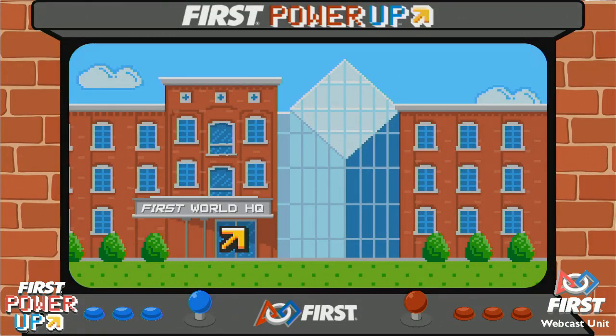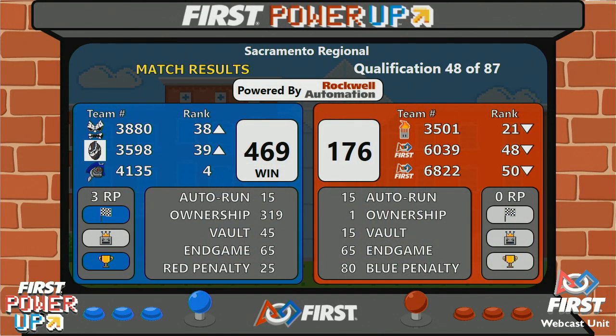And here come the official scores. It's the blue alliance victory in match number 48. Blue alliance with 469, red alliance with 176.